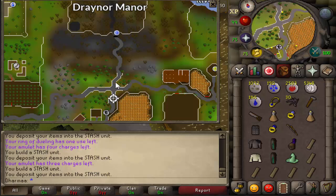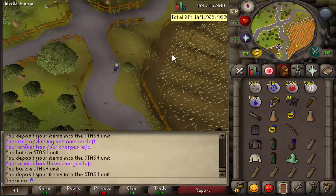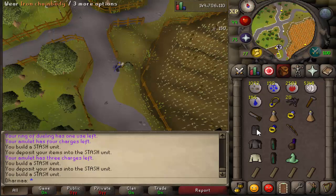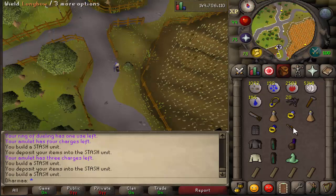Run north of the market to the crossroads south of Draynor Manor. There's an inconspicuous bush just here. Build it, and for this you need an iron chain body, sapphire ring, and a normal long bow. Pop them in.